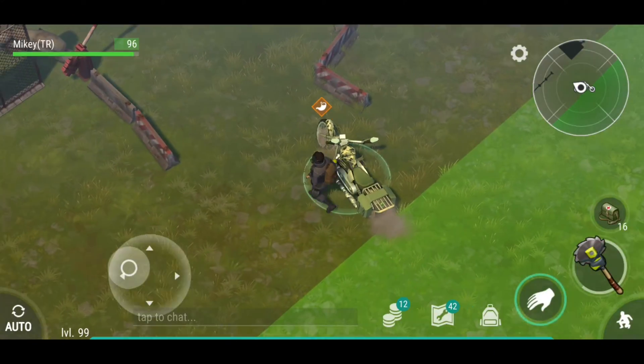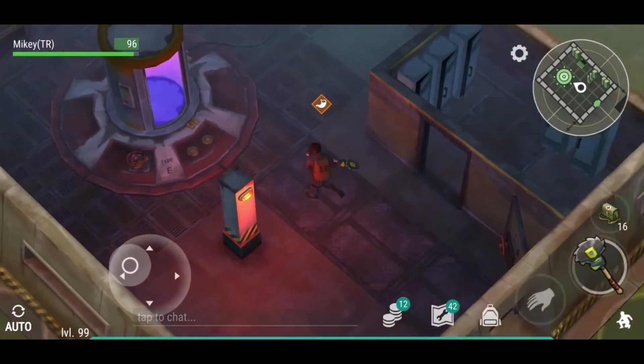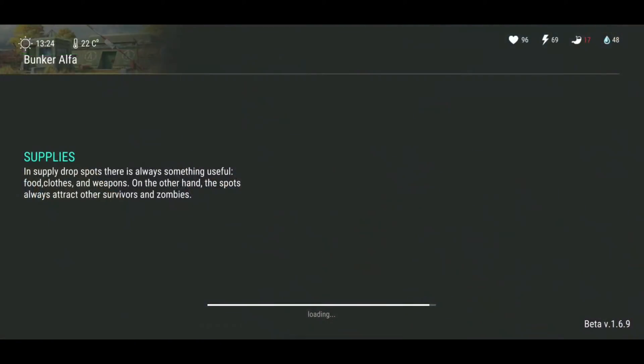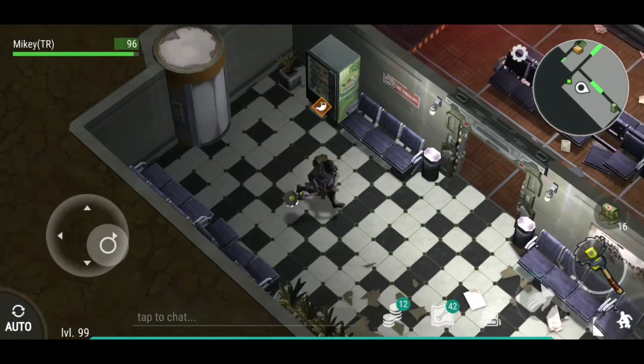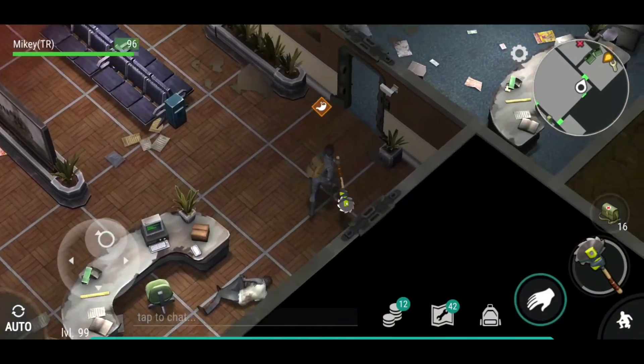So this is me arriving at the bunker. As you can clearly see how easy it is — I don't know if other people discovered this already, but I found this real cool so I thought I should share it. How easy it is to get modified guns. I just came to the bunker, went straight to the Overseer room.